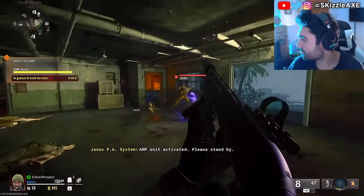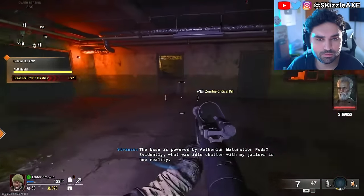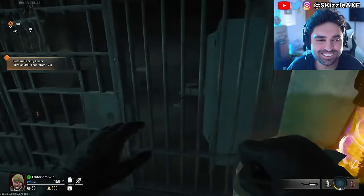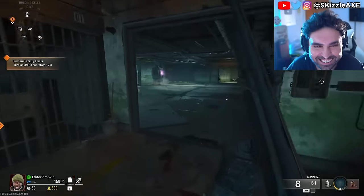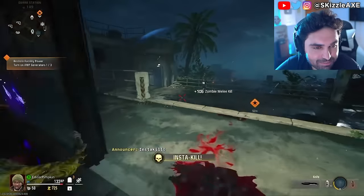If the rampage inducer is too overwhelming or you just don't want to play at that pace, you can literally go back to that machine, hold Square on it again, and it will turn off. The zombies will go back to normal after a few seconds.